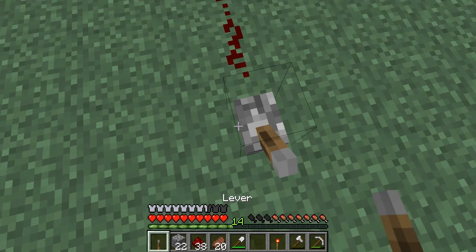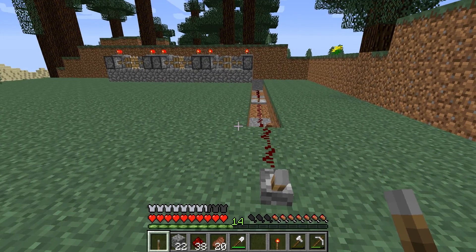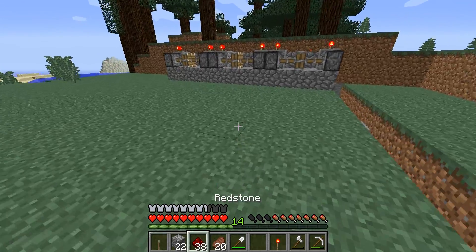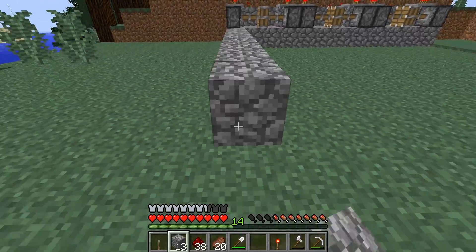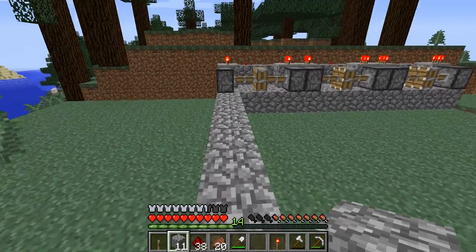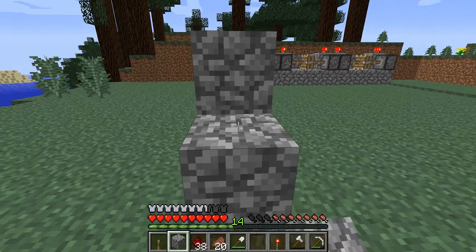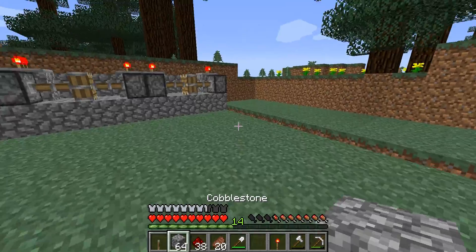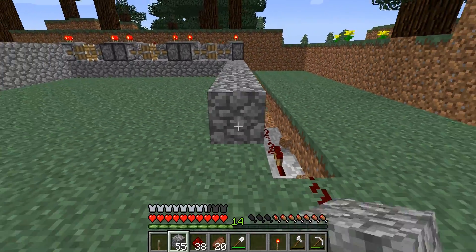So if we put the torch there, that should activate all the pistons — as it does. So if we add some wiring, make sure if you're doing it long like what I'm doing, you put some repeaters in. Then there's the lever — and notice that with the lever, I'm opening and closing the pistons.